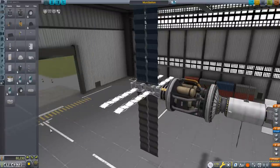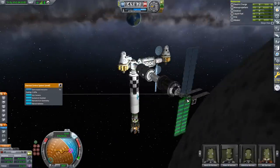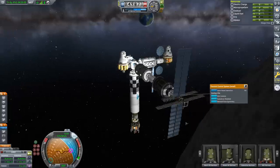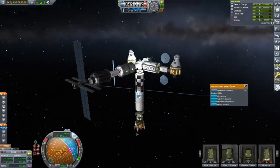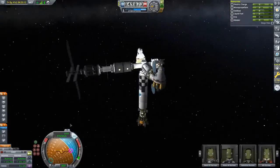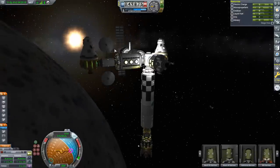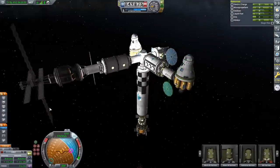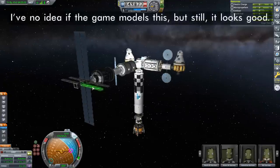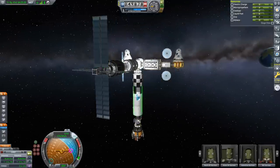One more thing about the radiators: they are attached perpendicular to the solar panels. Radiators want the opposite of what solar panels want — solar panels maximize sun exposure while radiators want to minimize it, turning edge-on to the sun because solar heating makes them less effective. When putting deployable radiators on a station, always orient them perpendicular to your solar panels.